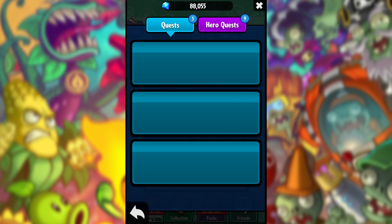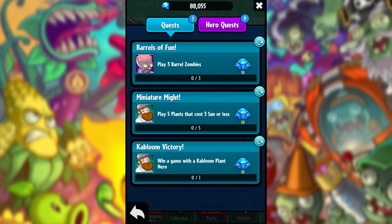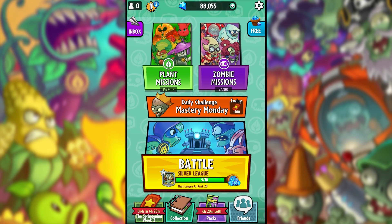Some people have suggested increasing the gems you get for quests — for example, giving 20 gems for each one and keeping the epic ones at 100 gems, because going up to 200 gems would be pretty crazy. But those are all the changes we've had.